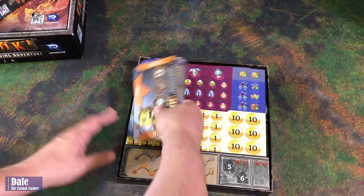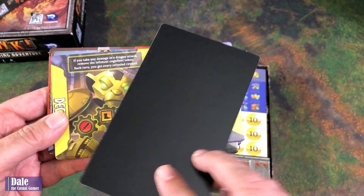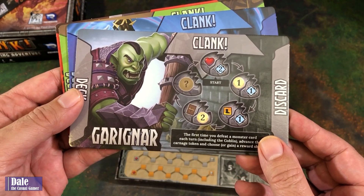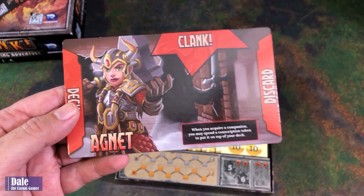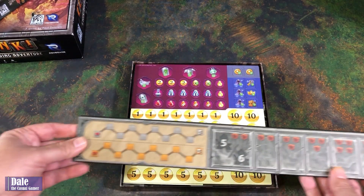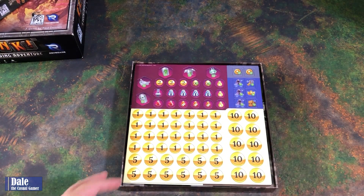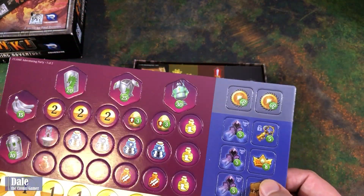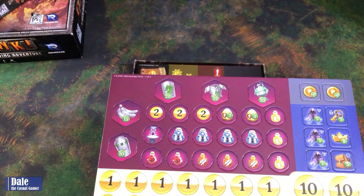Here are our new character boards: Whiskers with her special abilities, Monkey Bot Prime, Gary Ignar, Lenora, Dallin, and Agnet. For five to six players, there's an additional bar for keeping track of health, extra tokens, money in ones, fives, and tens, some new artifacts, secrets, and bigger artifact treasures.